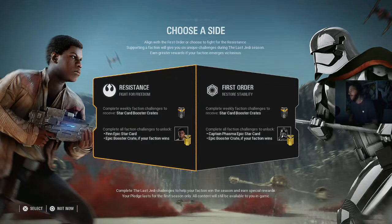YouTube, what is going on, you party people? It's your boy JayTazel and today I'm bringing you some Star Wars Battlefront 2. First we gotta make a choice — we gotta align with the First Order and choose to fight for the Resistance. Supporting a faction will give you 6 unique challenges during the Last Jedi Season. Earn greater rewards if your faction emerges victorious.